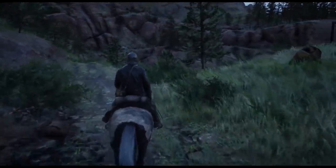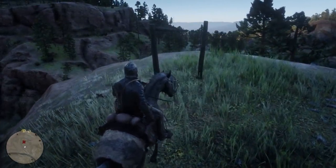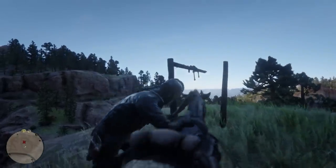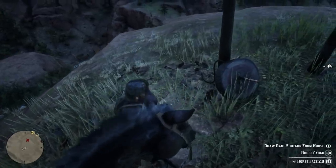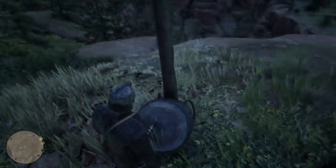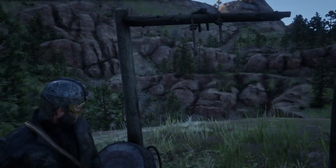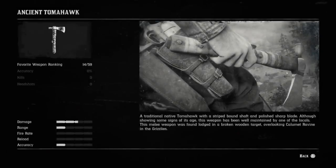Now we are at the location for this particular weapon, so we're going to go ahead and stop. We're going to go right up to this here and you'll see that there is something lodged in this right here — this was a target practice. You'll see there is this weapon lodged into here and we can actually pick this up. Now we have the Ancient Tomahawk. Pretty darn cool. We can go ahead and hold for details. A traditional native tomahawk with a striped bound shaft and polished sharp blade. Although showing some signs of its age, this weapon has been well maintained by one of the locals.